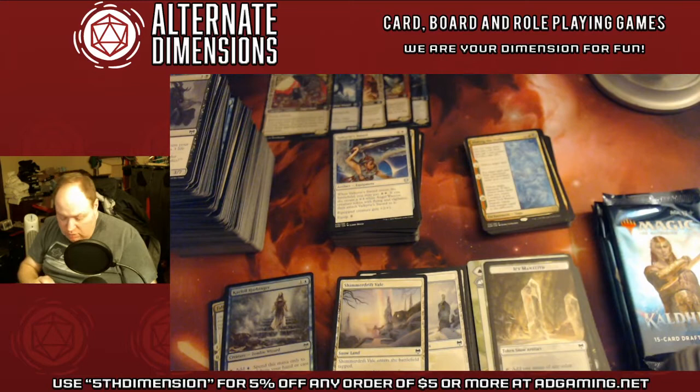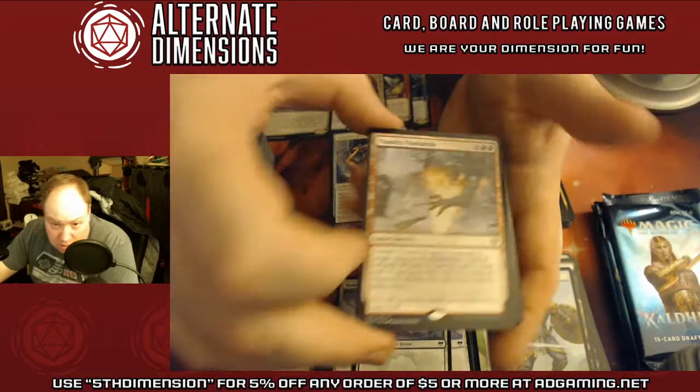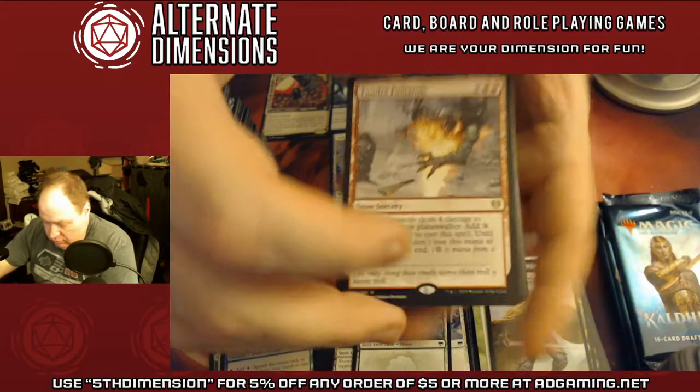It looks like we haven't had many duplicates, which has been good. Now this is a rare rare — Tundra Fumarole. It's a very good card but as a rare that's gonna hurt.